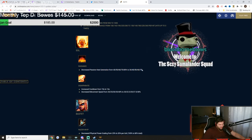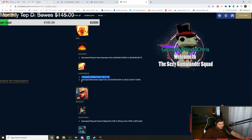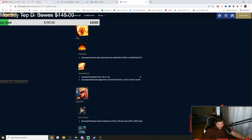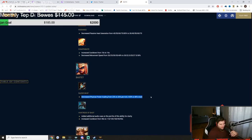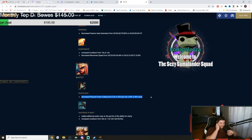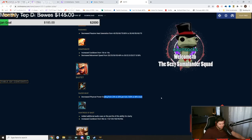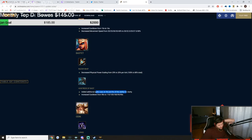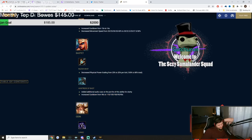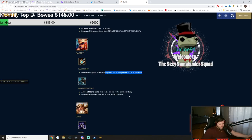Passive heat generation reduced for Camazotz — not necessary but okay. His 3 got a 1-second increased cooldown and decreased movement speed during the ability — both good, the 3 was a little overpowered. Bastet: physical power on her 2 decreased from 25% to 20% — that's a 20% damage nerf on the two, which is a big nerf. Her ult also got an increased cooldown and added audio cues on the pre-fire. I didn't think Bastet's 2 was that OP but apparently so.